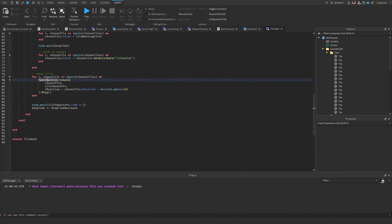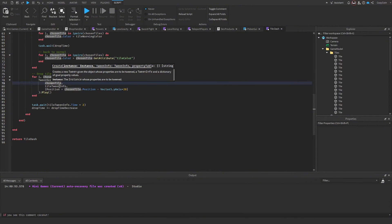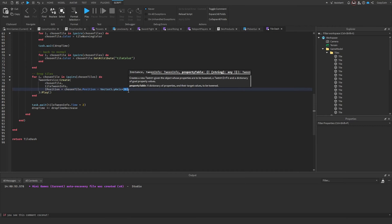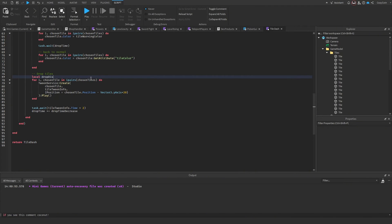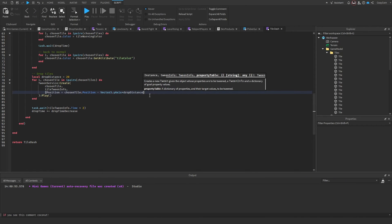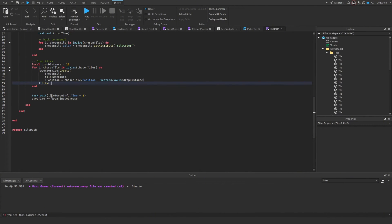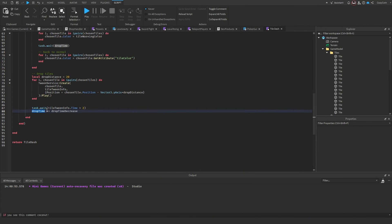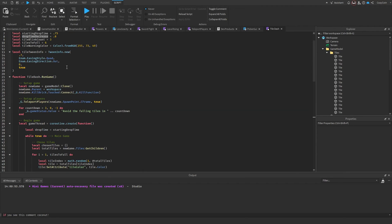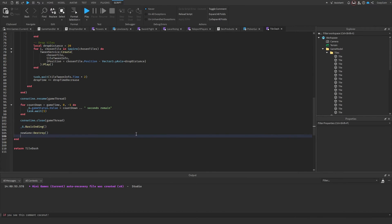After warning players, we drop the tiles. We loop through chosen tiles, create a tween with the tween info, and set each tile's position 20 studs below its current position — that drop distance can be made into a variable. We play the tween, wait the tween info time times two for a buffer, then decrease drop time by multiplying it by 0.8.